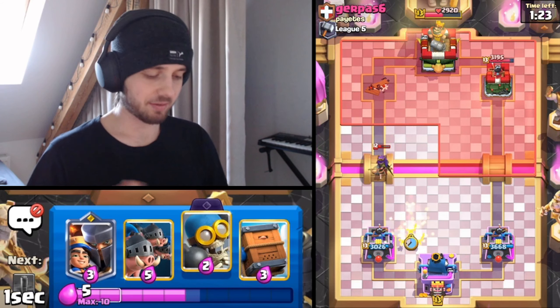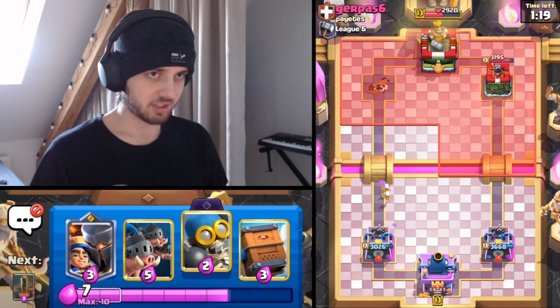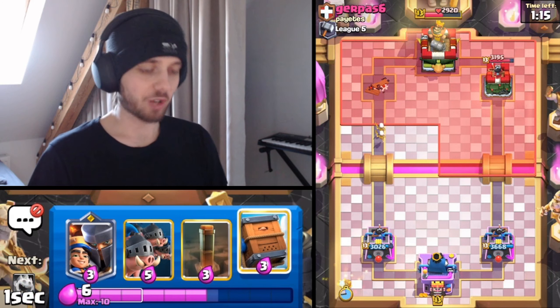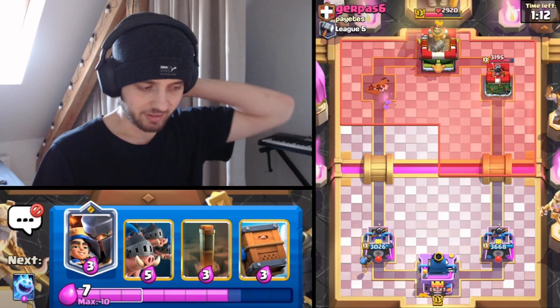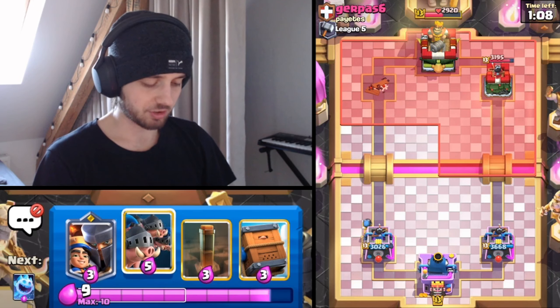With such a quick cycle - with Bomber, Ice Spirit, Log, Bomber, Ice Spirit, Log, and Skeletons - you can basically have Bomber Evolution in your hand at all times, and Skeleton Evolution as well. In the first one minute, we already had both evolutions in our hand.